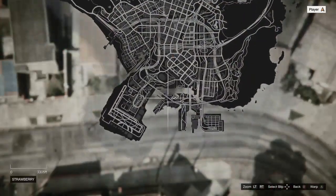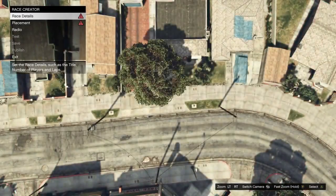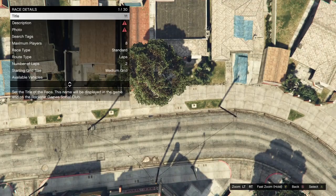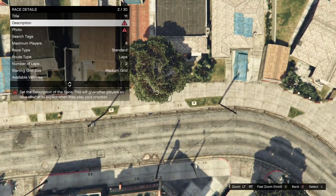You can do this at the start or end — just make sure you walk up to the airport. Then click on race details. The title, description, and photo can be whatever you want them to be; they don't really matter.